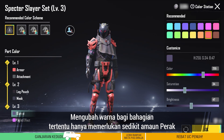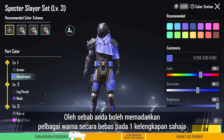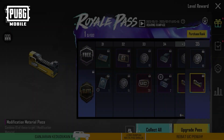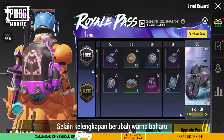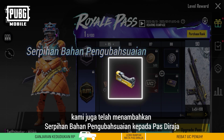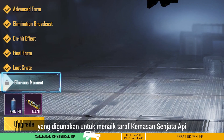Changing the color of a certain part only requires a small amount of silver. Since you can freely match various colors for just one outfit, it's equivalent to getting several outfits in one. Besides the new color-changing outfit, we've also added modification material pieces to the Royale Pass. They can be combined into modification materials, which are used to upgrade firearm finishes.